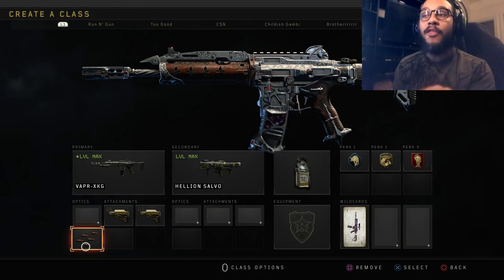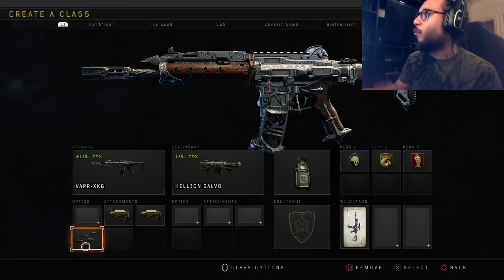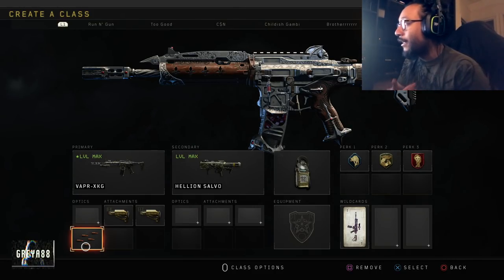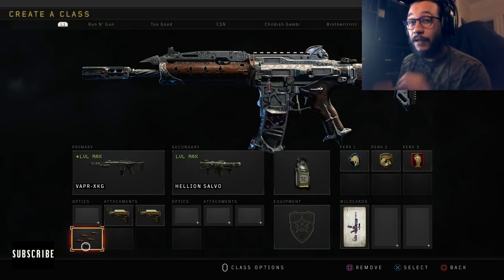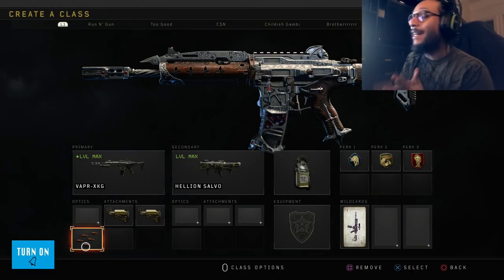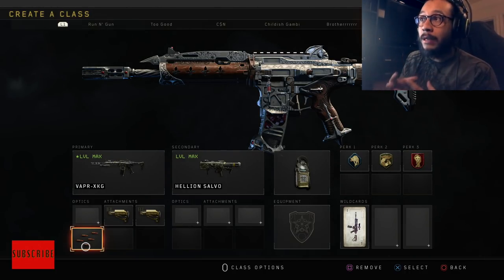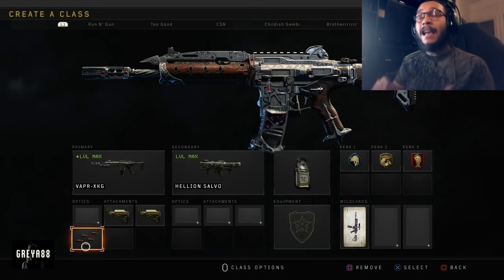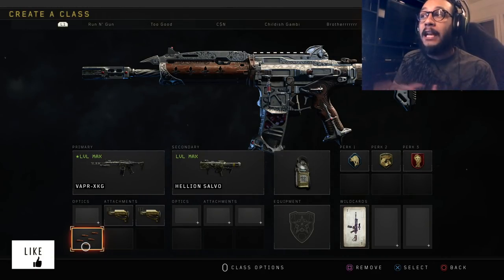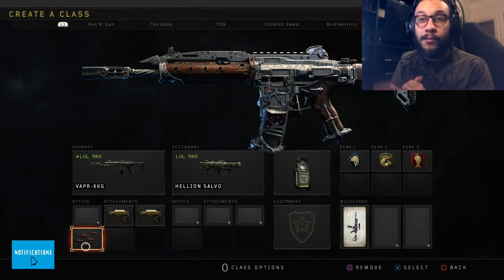Another attachment that feels like a must-have is the Rapid Fire attachment for the Vapor XKG — it just makes the weapon so much better. As for the patch buff: they increased the five-hit kill range from 34.7 yards to 50 yards, increased that damage and kill range by a lot, and also improved the ADS idle sway. Everything about this weapon right now just screams power and dominance. It has really good fire rate, really good accuracy, and you can count on it at mid-to-long range engagements.